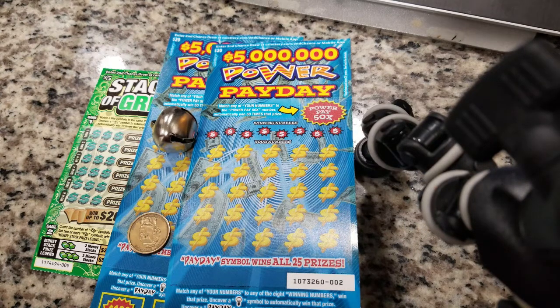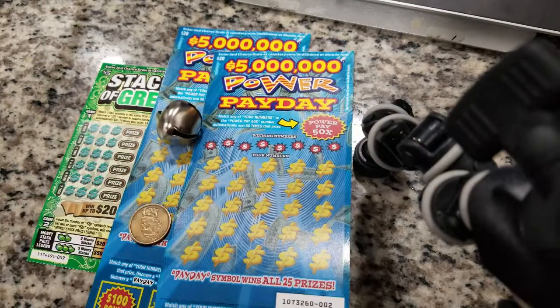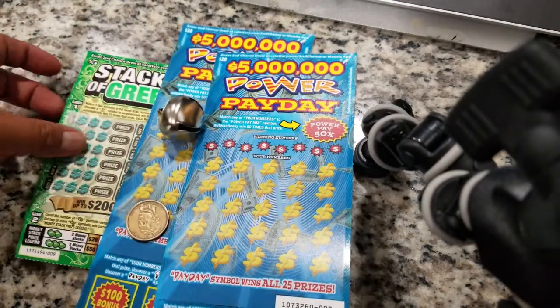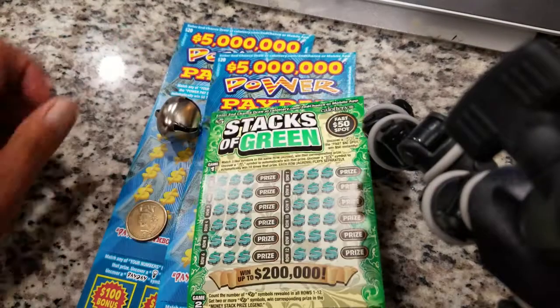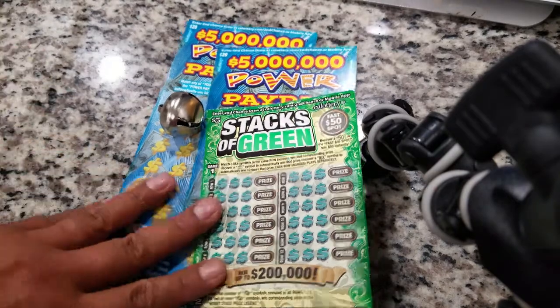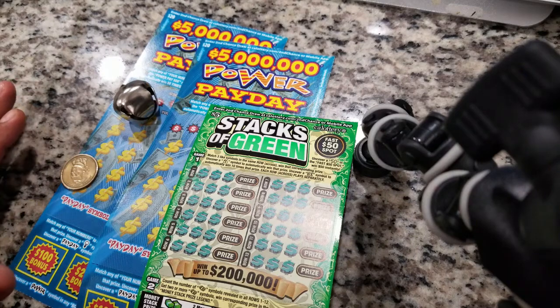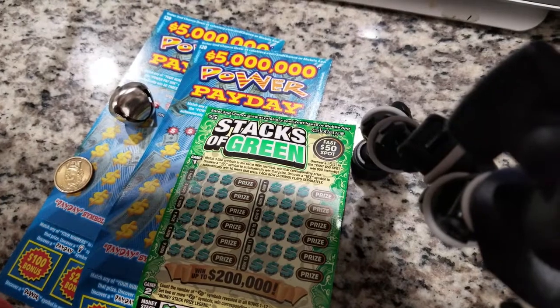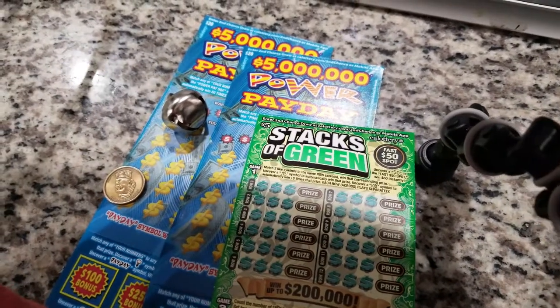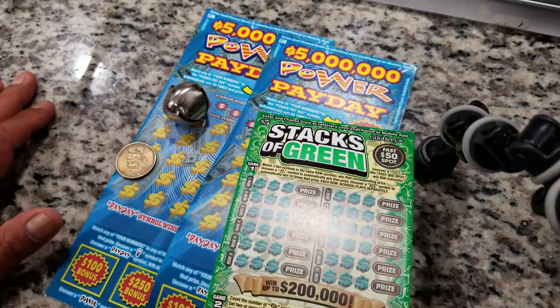What's going on fam, we are back again for another scratcher session. We got these new California Lottery scratchers — I got a couple big boys here, sort of. They're $20 and they're called Five Million Power Payday. We also have the Stacks of Green. There's a little bit of a different setup here guys — I'm using a new stand and I can't seem to get it out of the camera pool, but I'll try my best to scoot it over.